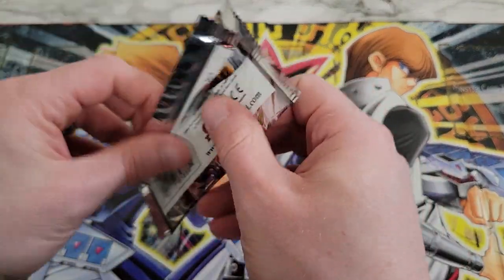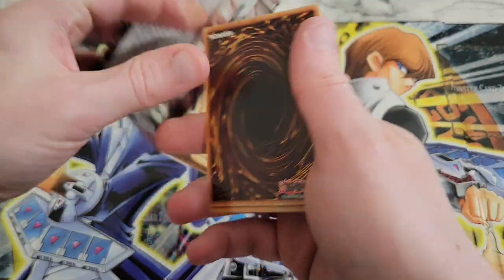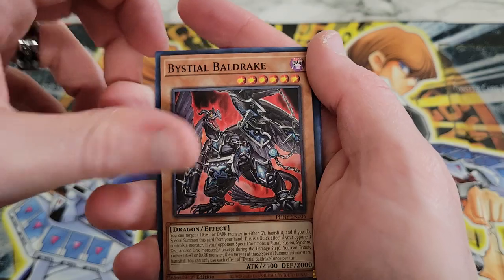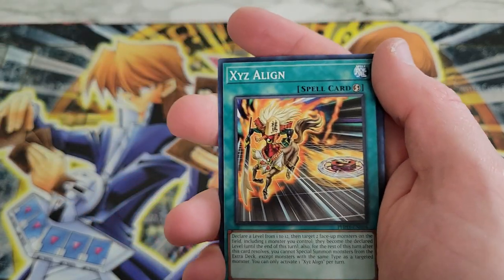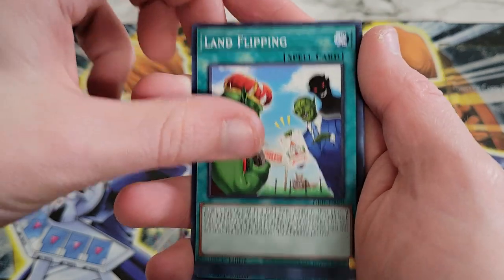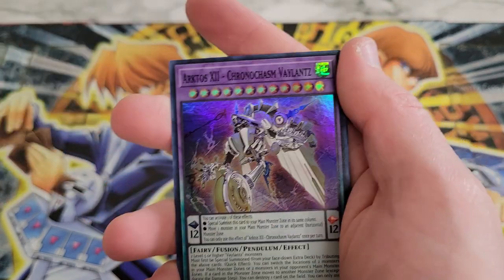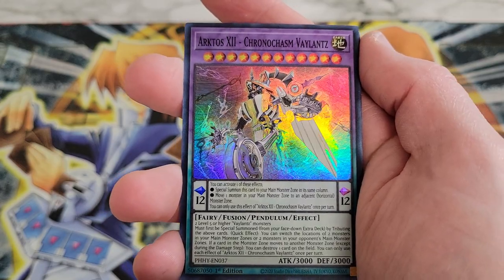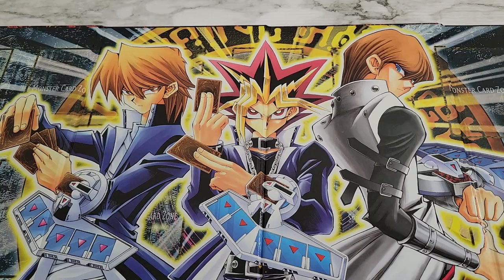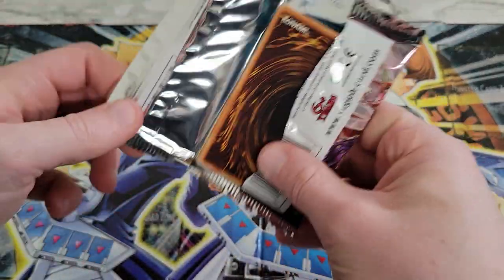So two ultras. The blister pack again will run you nearly five bucks with tax. So if you're not pulling that much in dollar value, you're pretty much losing. I wouldn't recommend blister packs as my means of buying cards by any means. But we got Arctos the 12th, which is just a super rare. Wouldn't be my preferred method, but I wanted to see.